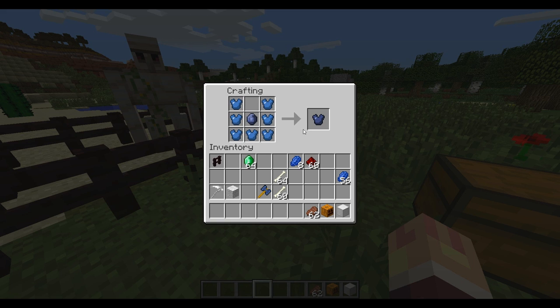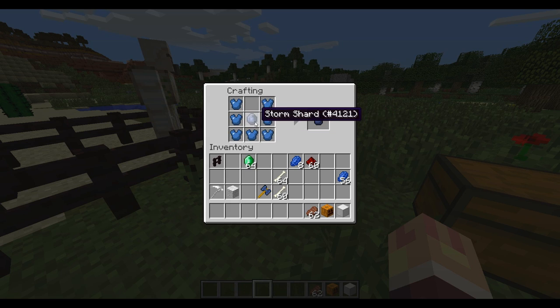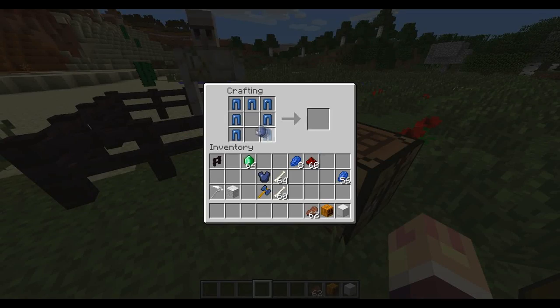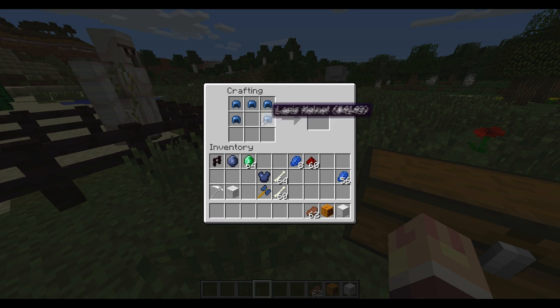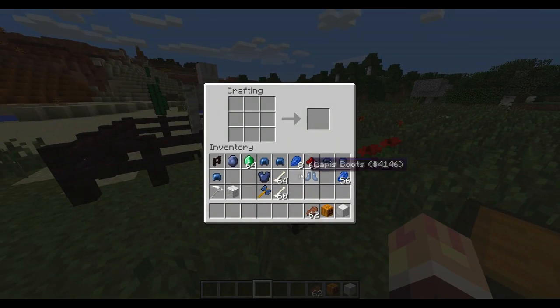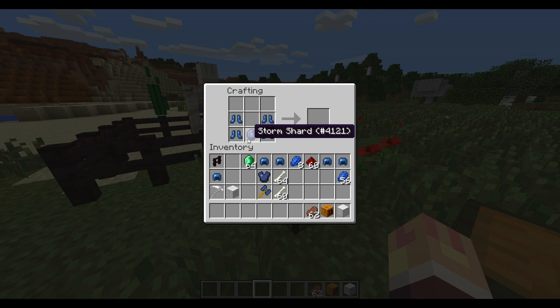So apparently it's supposed to be full durability. You would need full durability lapis chest plates and then one storm shard in the middle and you'll get a thunder chest plate. Put the storm shard in the center with the pants and you get thunder leggings. Here's the crafting recipe for the helmet — you just put this here. And the storm boots: you put this and then put this in the center. It's fairly expensive.